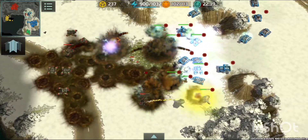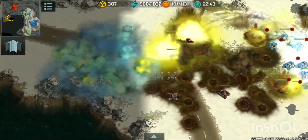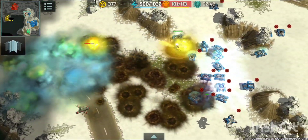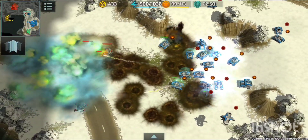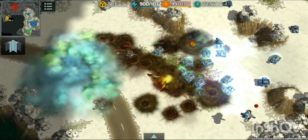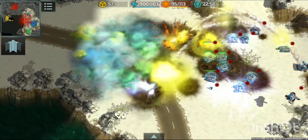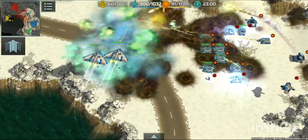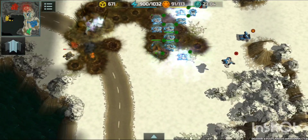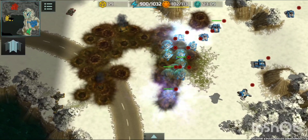I also built up some riflemen against the red player's riflemen. The yellow player is coming with a Chameleon to stealth his partner's units — I have to force fire into the cloud with everything I have. Tor — nice hit! Killed the Chameleon and killed the army from both players.